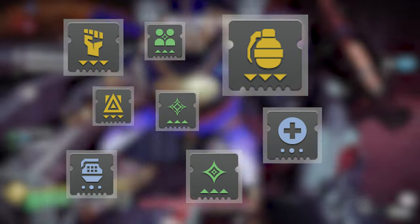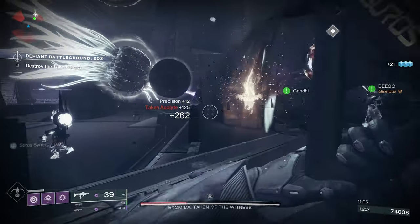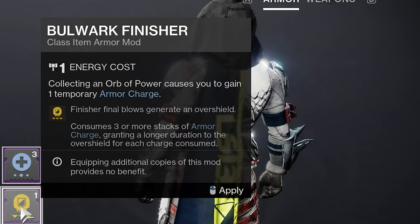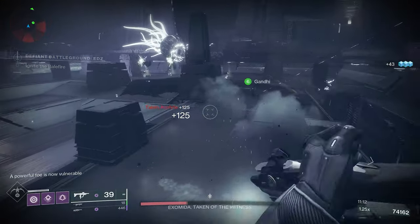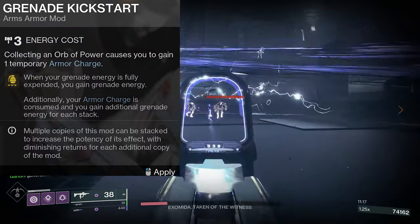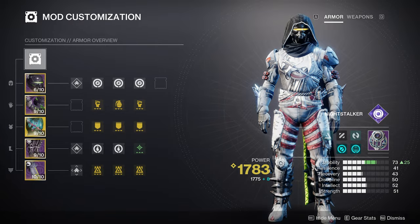There are a bunch of different colored mods: yellow, blue, green, and white. Each color provides a different type of benefit. Yellow mods require an armor charge and provide an immediate benefit — ranging from ability energy, to health, to an overshield, depending on the mod. Some yellow mods require more armor charges than others; for example, Special Ammo Finisher requires three armor charges, while the Kickstart mod requires a minimum of one.